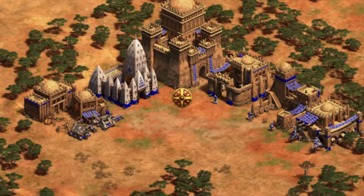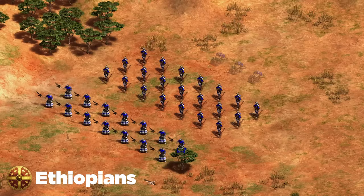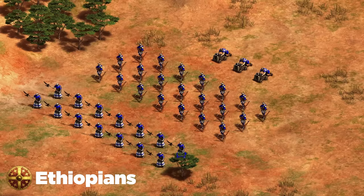Moving on to the Ethiopians. I genuinely believe Arbalest plus Halberdier followed up with Torsion Engines on Bombard Cannons is the best way to play the civilization — similar to Britons, with a really strong death ball, except Ethiopians do it from a much closer distance so you have to be a little more careful about skirmishers. The Torsion Engine Bombard Cannons should help you deal with those.